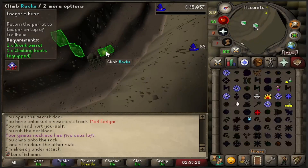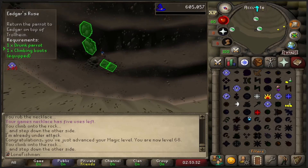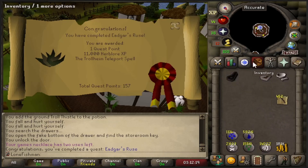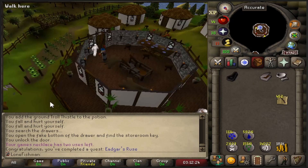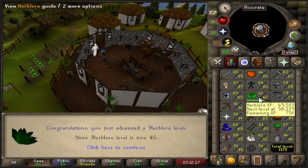Right here is going to be another Magic level — a little closer to doing Super Glass Make. This is step one: we got Edgar's Ruse done, and we're going to do My Arm's Big Adventure, I think it's the next one. And then if we can, we're going to do Troll Romance so I can get that extra herb plot. But this should get us a level — oh, it got us two levels actually, that's kind of good. Really close to the third level. Yeah, we're going to have no problem getting to 45.